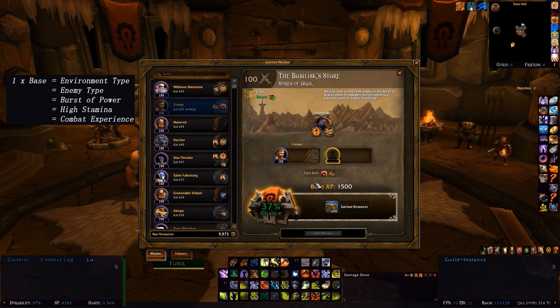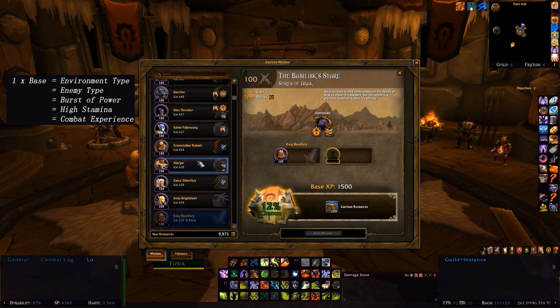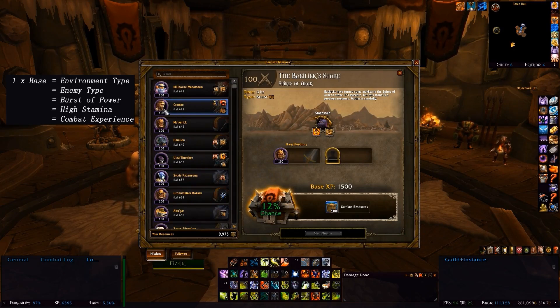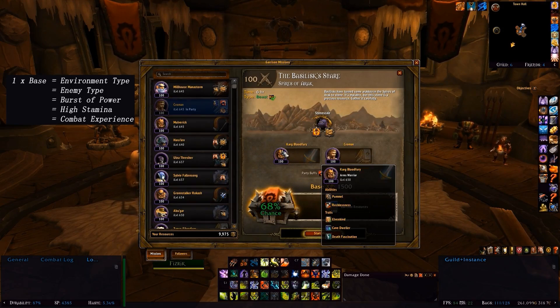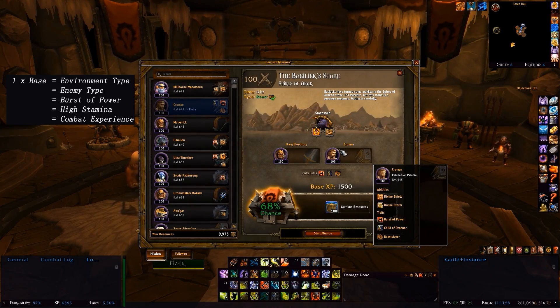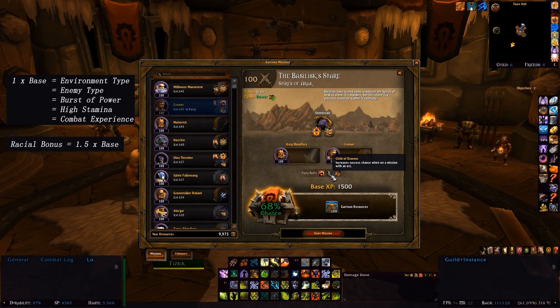But that's not all. If I put in the follower Karg Bloodfury, you'll notice he has a 12.5% chance. But if I put him in with Crowman, it goes a little bit higher. Karg had 12.5 and Crowman had 37.5 as you saw earlier. The only thing that's changed is the trait Child of Draenor coming into play. Any trait that increases chance when on a mission with a particular race of friendlies will give 1.5 times the base — in this case 18.75% — which after rounding gives 68% overall, instead of the 50% it would have been otherwise.